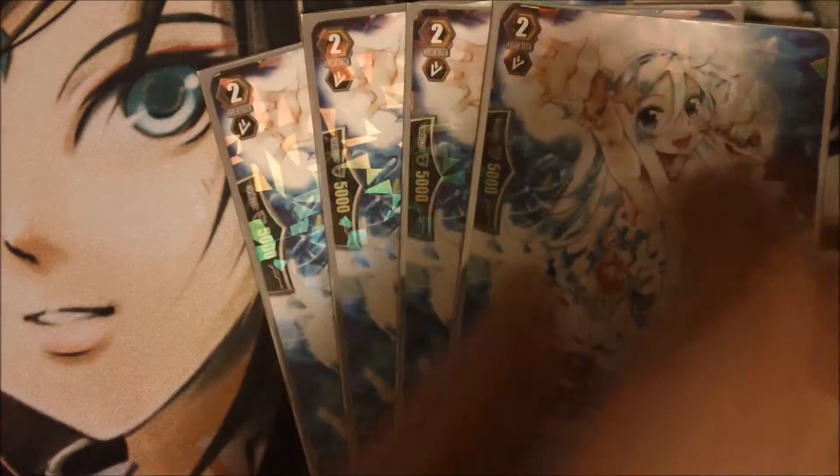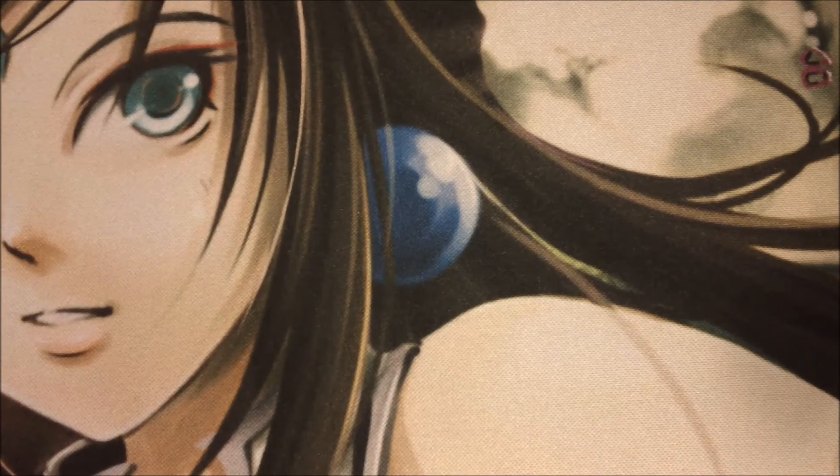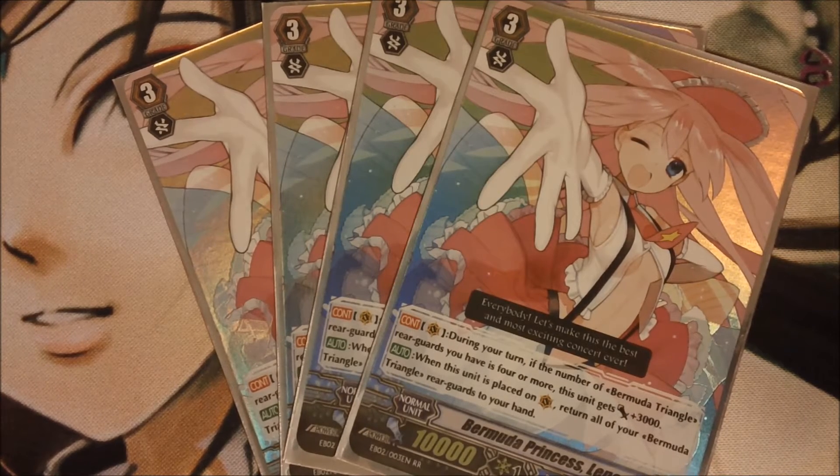To finish off the grade twos, I run Aqua, the 10k vanilla. Going on to grade threes, the main Vanguard is Bermuda Princess Lena — probably the best card in the deck. Once ridden on Vanguard, she will bounce all your rear guards back to your hand so you can reuse their effects, such as Rhea, Pearl, the grade one 7,000 soul charger, and Feluca. Also if you have four rear guards, you can boost this card by 3,000. Even though you clear your rear guards, you just get to play them again, reuse their effects, and if you have another one in hand, you can bounce again. Very good main Vanguard.